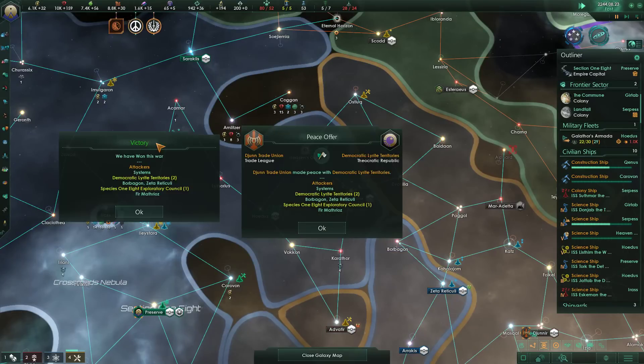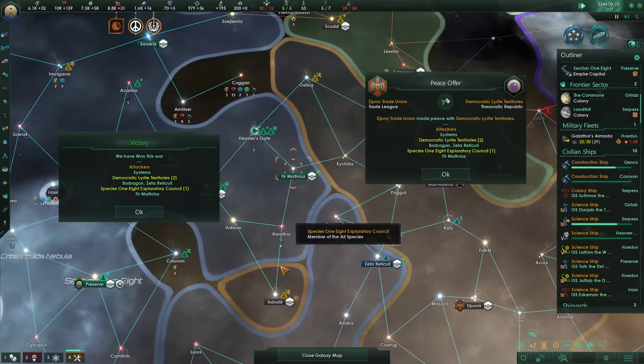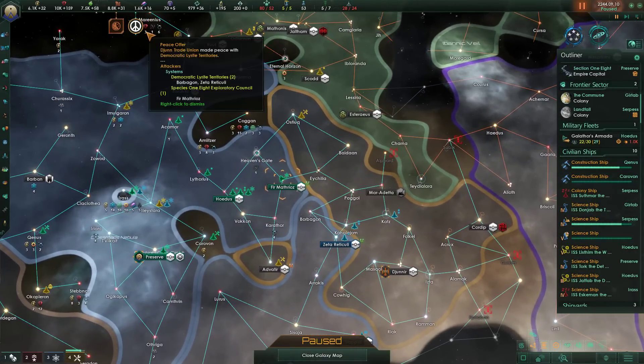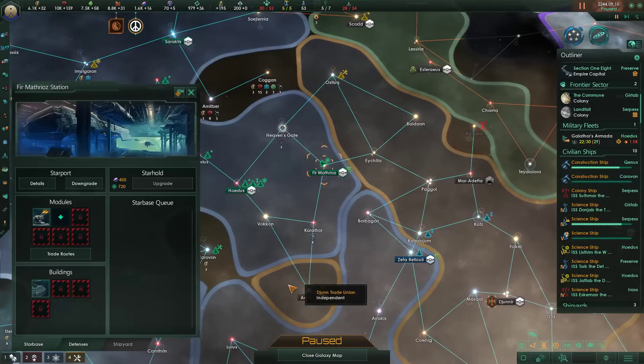They want to sign a peace — okay, I guess that happened. We did take this system and these guys are cut off, which is great. Lovely. I like the Federation stuff because obviously it's stopping me from going all-out war and min-maxing with my war and taking all the things for myself. It does feel kind of nice and communal.